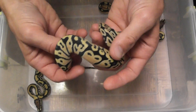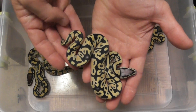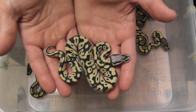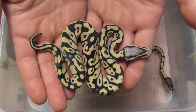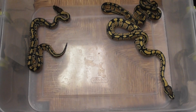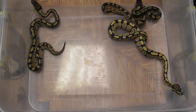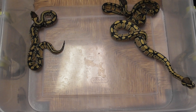Gorgeous. Pastel desert ghost — possible het clown, possible het ghost. And for comparison, because this is what, in my opinion, shows off what the desert ghost gene does.